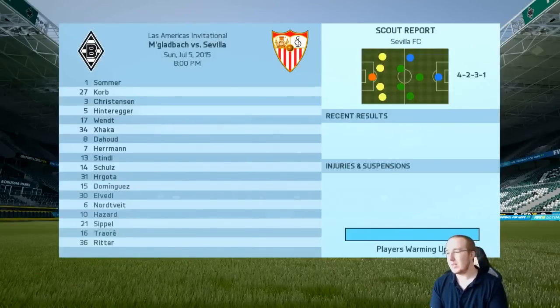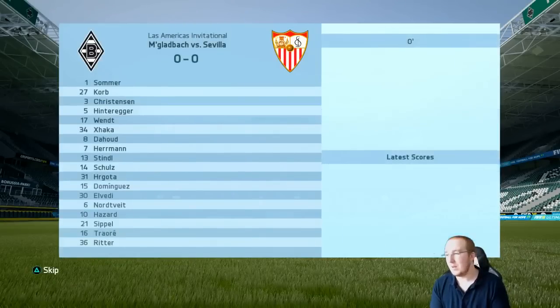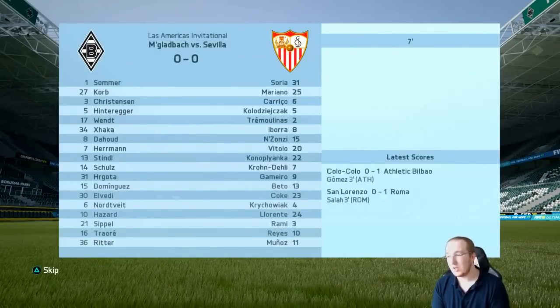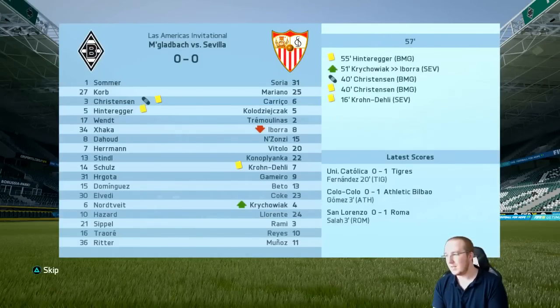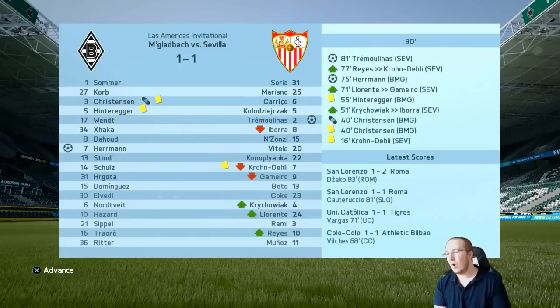Now to start off the pre-season tournament - our first game is against Sevilla. They're a good side, let's see if we can get a win. We are playing at home. 40 minutes in there's an injury but he hasn't gone off - that's a good sign. Into the second half there's still no goals, and we end up with a one-all draw. We were going to win it until the 81st minute, so we'll take a draw.